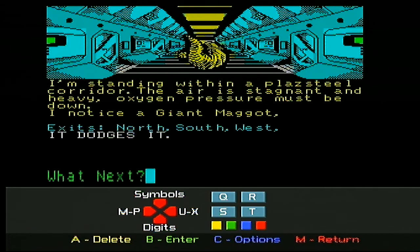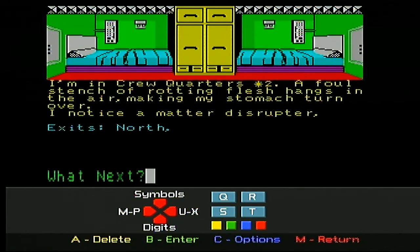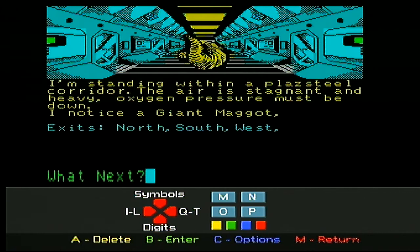Can we go south, away from the maggot? I'm in the crew quarters. A foul stench of rotting flesh hangs in the air - making my stomach turn. I notice a matter disrupter. We've gone from a disintegrator to a disrupter. Let's get that - we've got to get some more weapons. It's time that we took out the alien scum, or the giant maggot anyway.